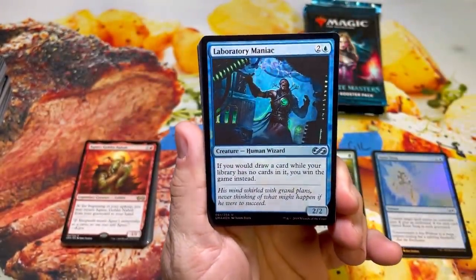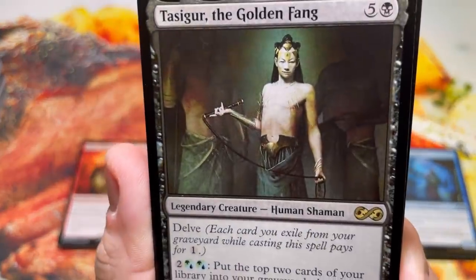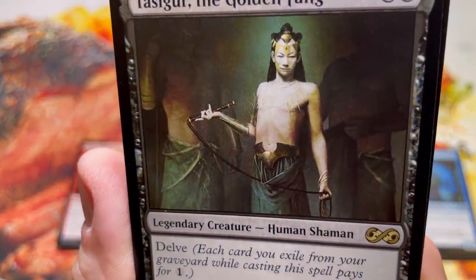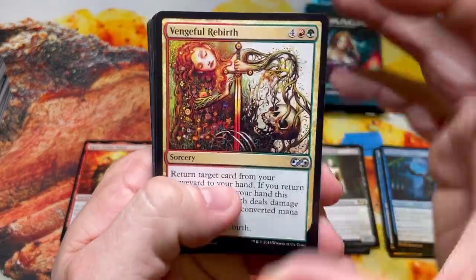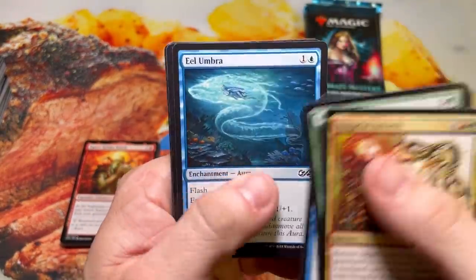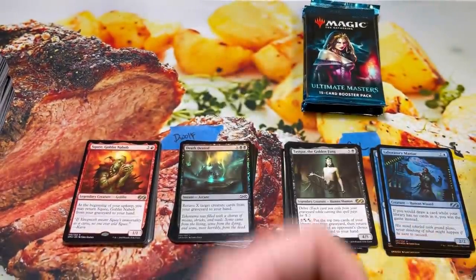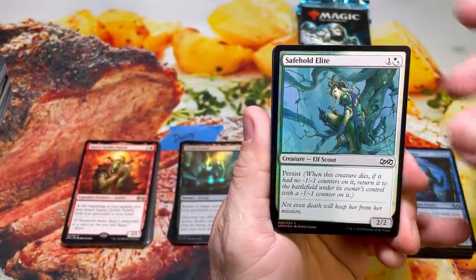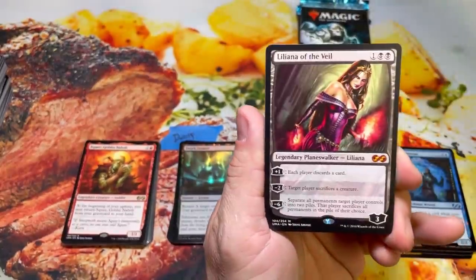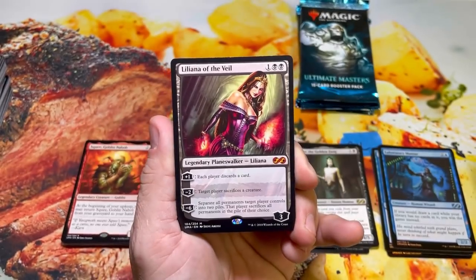Foil Lab Man — that is a nice foil. And Rudy's Brother, the Vampire Nighthawk — Golden Fang. Beautiful Seb McKinnon artwork. Eel Umbra and Ingot Chewer. Looks like we've got 4 packs here for Gil — Gil's doing pretty good. Let's see if we can get that last Mythic. Oh — sheesh! It's Snapcaster's girlfriend — Liliana of the Veil! This box is epic just in the Mythic slot — Snapcaster, Liliana, Ulamog. Let's go baby! Ka-chow mama! That's what I'm talking about!